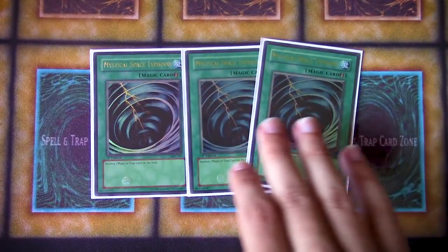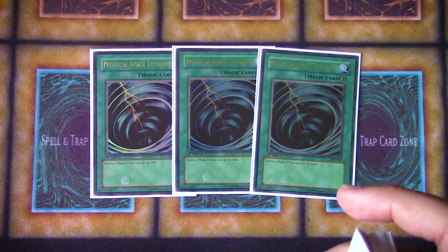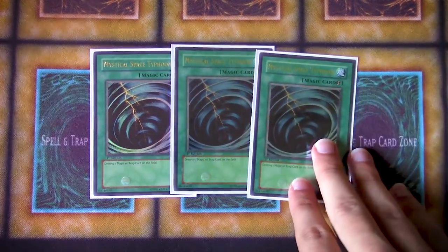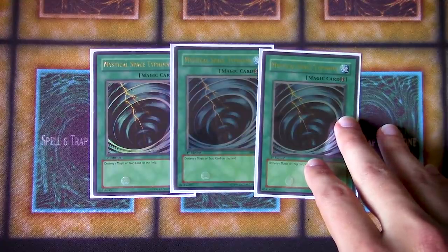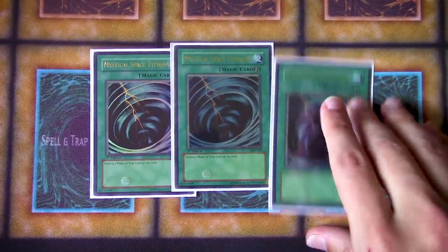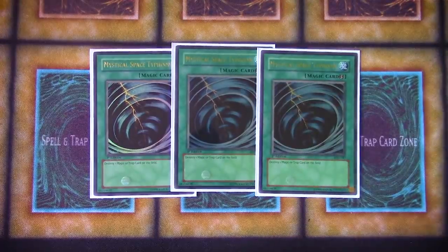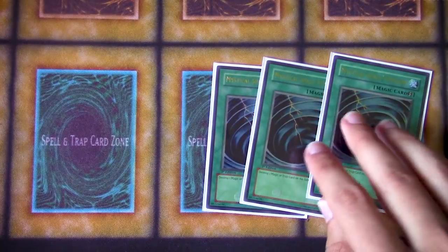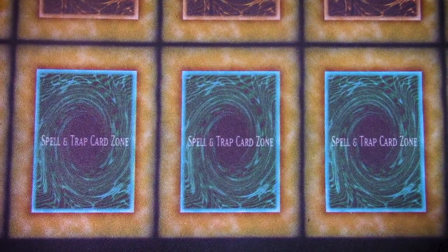For the spells: three MST, particularly important because this was a very diverse format with a lot of different back row decks. This answered Bujins, this answered the mirror match, this answered Geargia, just so many different things. You could use it against Infernities in certain situations, against the Sylvan matchup in Game 1 — against their Kuribandit, against their Sylvan Hermitree. MST was just such a useful utility card at the time. Obviously we didn't have Twin Twisters, but MST was just very, very important.